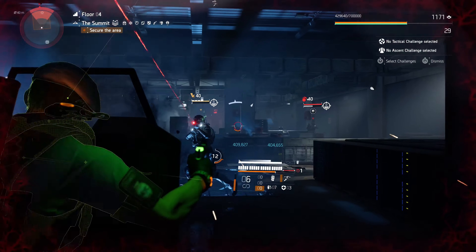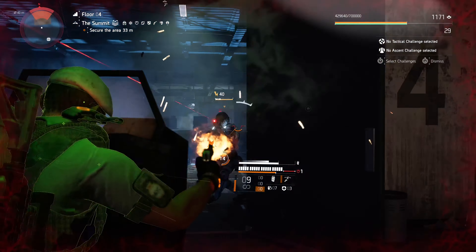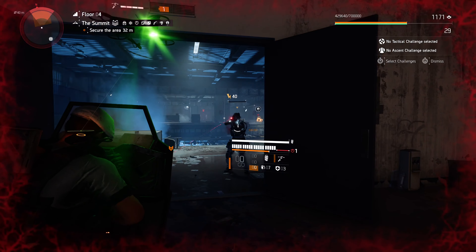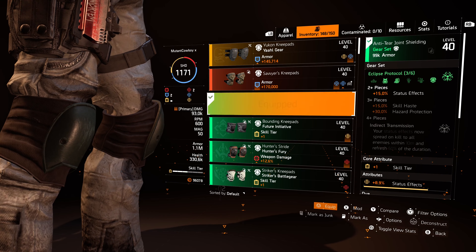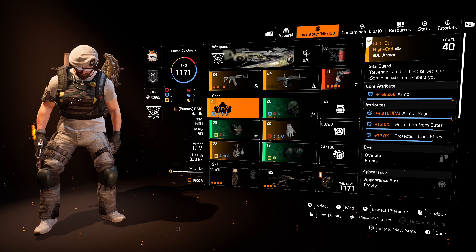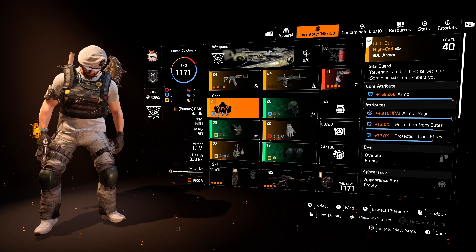Remember, you need 100% hazard protection — or at least 100% disrupt resistance — to stop the disrupt from the hunters. I think there's actually a soft cap around 95-96% below 100%, but I'm not entirely sure what the exact number is, so I'd just say aim for 100%.